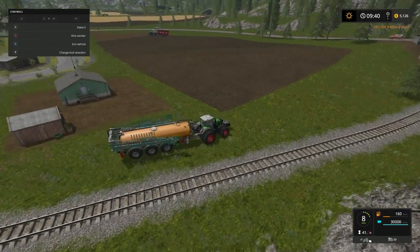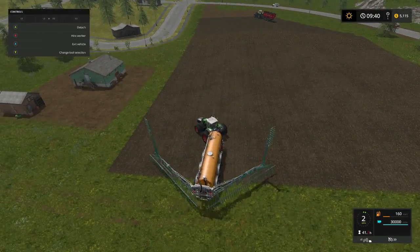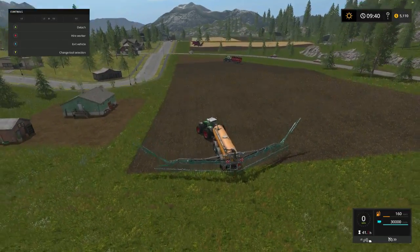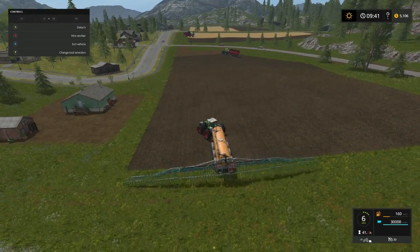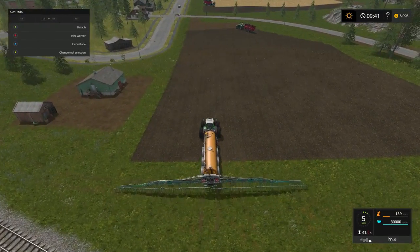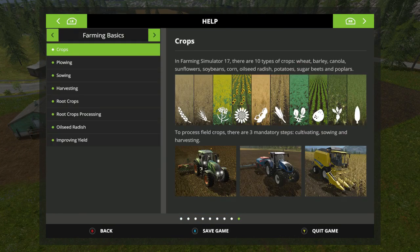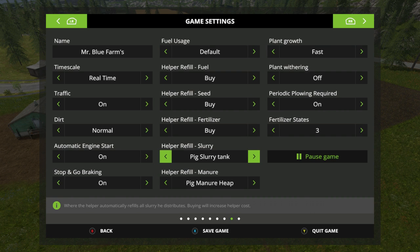Alright, we're gonna get this big boy out and get started — but I need to move that grain buggy first. Alright, with the hired worker what it's going to do — when it says slurry tank it's going to pull from the pigs on both of them, manure and all. We'll switch that to the other tank — pig slurry and cow slurry — so we'll leave it on pigs for right now.